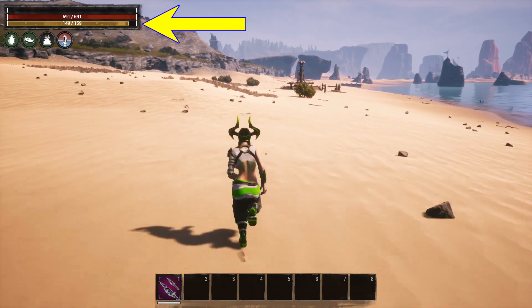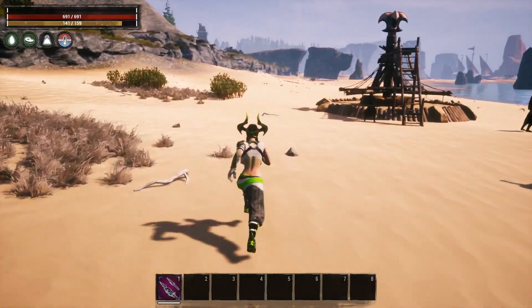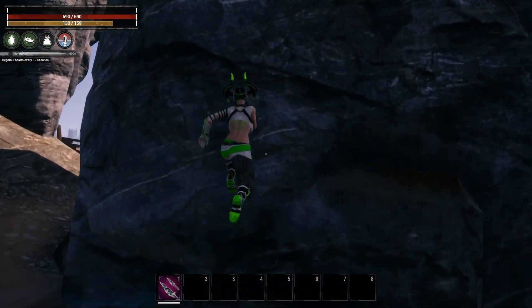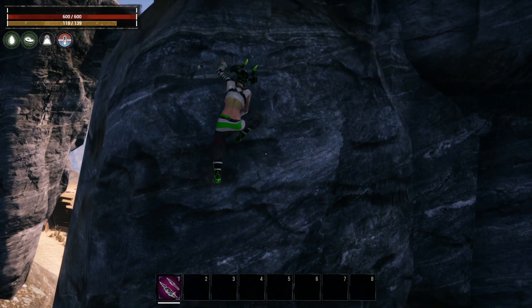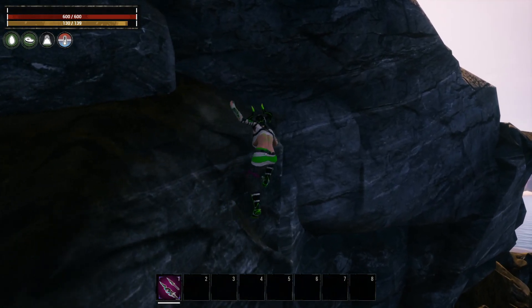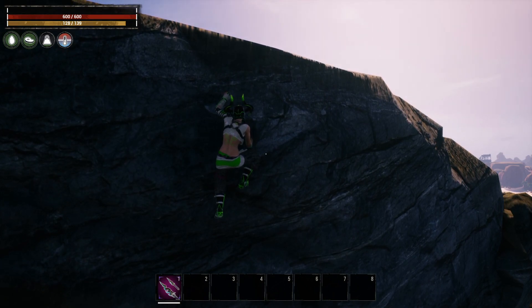Pay attention to my stamina bar while I'm running — it goes down and then bounces back up. As I'm running I'm actually gaining stamina back, meaning I can run much further than without these gauntlets. For climbing, I'll run and jump up here — as you can see it's bouncing back up while climbing. You can climb absolutely anything anywhere with this build. I can just stop on the wall and my stamina will regen while I'm holding on, then continue climbing.